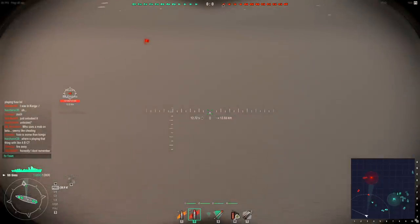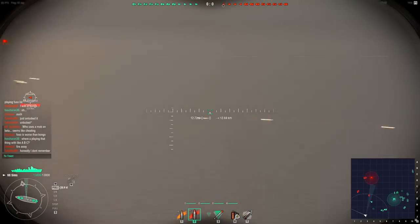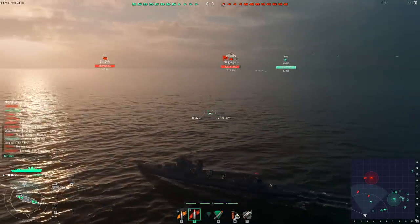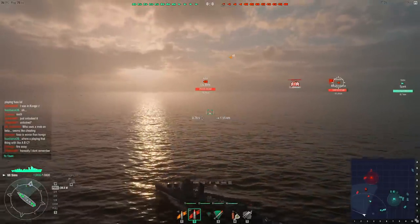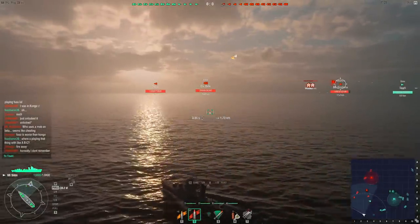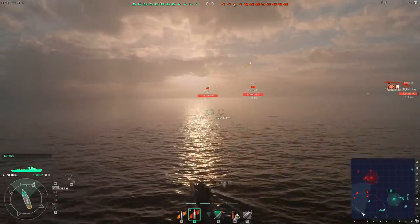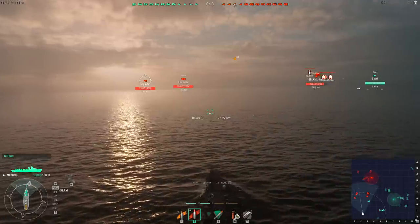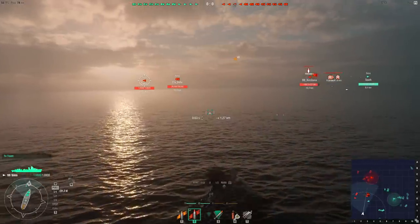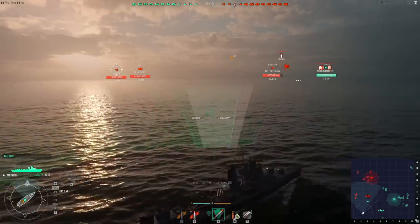We've got a Hatsuharu. This thing has really good range for a destroyer — about 12.84 kilometers. That's pretty dang good. So as long as we don't fire... now, there's an Aoba. This is something that could wreck me. There's a Sims heading this way. He's been detected. I don't think I'm in range of anybody. We're going to see where he's headed — he's heading away from us.